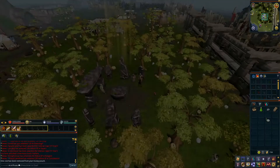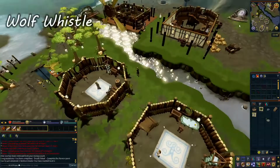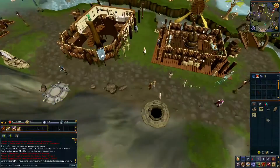Head back south to the summoning building and speak to Pikkupstix to start the Wolf Whistle quest. Head south and across the bridge and speak to Scalatrix by the well. Head down the well. Head north from the well to activate the Taverley Lodestone before heading back to Pikkupstix across the river.